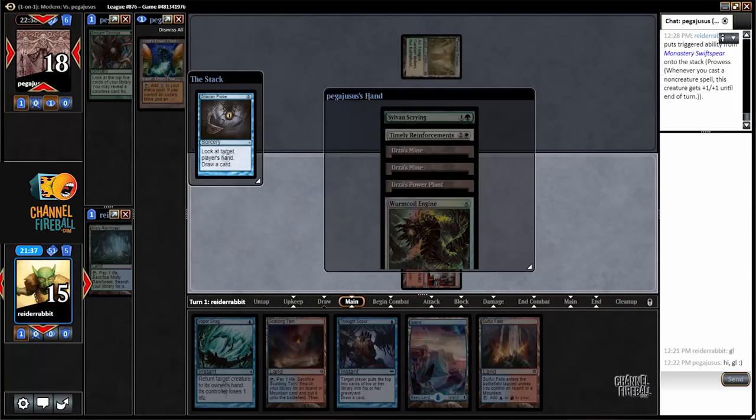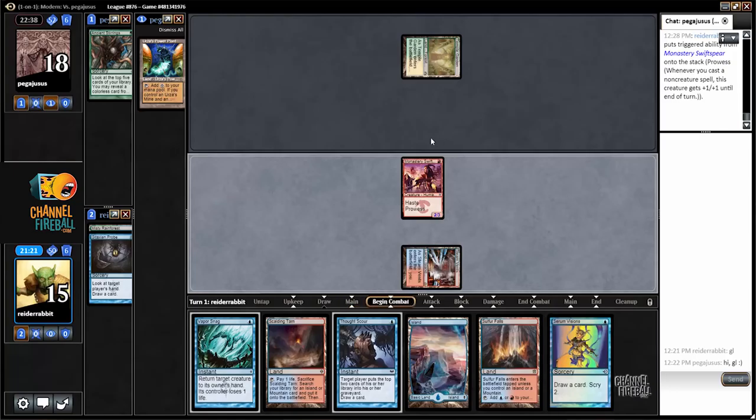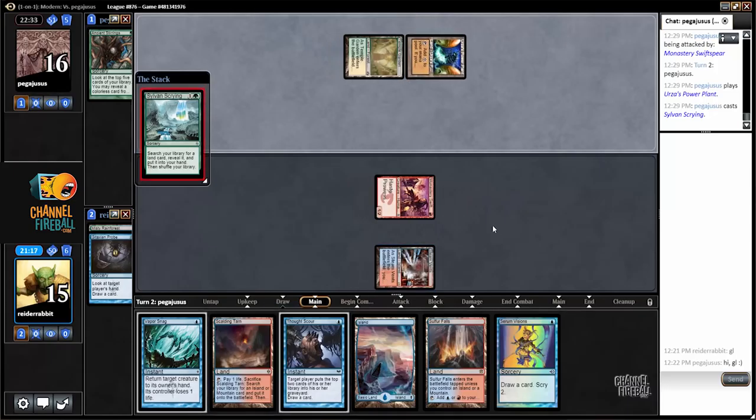Sure enough, there's Timely Reinforcements. So two pieces of Tron, Sylvan Scrying, Timely, Wyrmcoil — I'm looking at a Turn 3 Timely, Turn 4 Wyrmcoil. It's going to be tough. I've got to deal a lot of damage to keep up with that. I do have Vaporsnag for Wyrmcoil, so it's not hopeless. Now I feel validated in getting my dual land because I saw the Timely Reinforcements and I drew a second blue spell I'm going to want to cast.